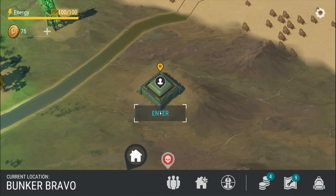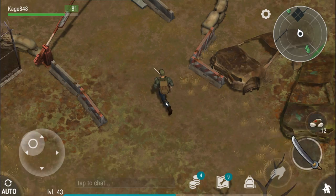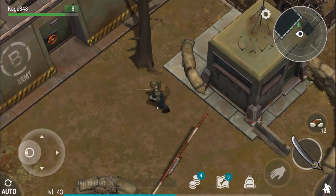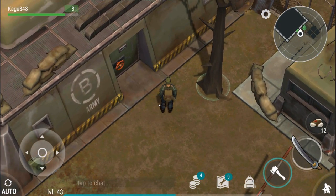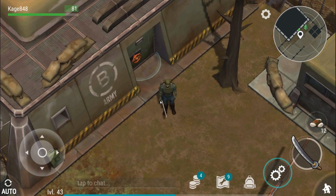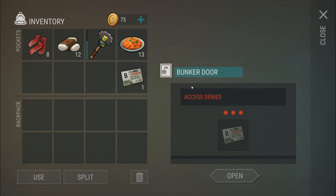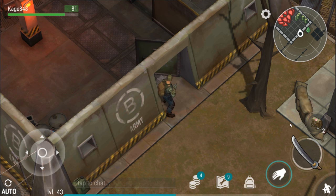Let's check out the Bravo bunker. From what I understand, Bravo bunker is going to be somewhat challenging but not quite as challenging as Alpha bunker. I'm going to be a little careful here — I did not bring a gun. I didn't bring a gun because I want to save my guns for Alpha bunker. So let's break this door down — actually, just put the key in here and... access granted.